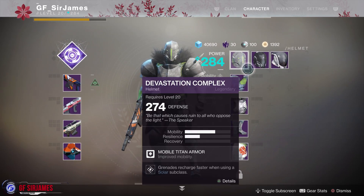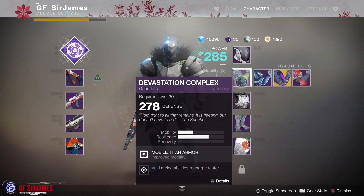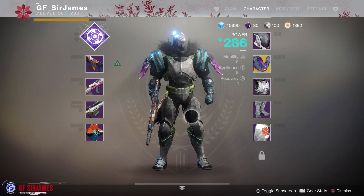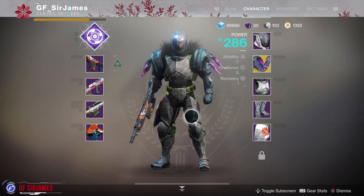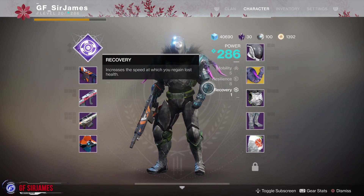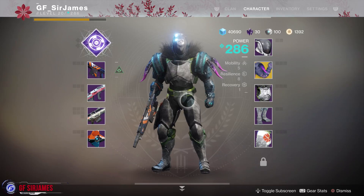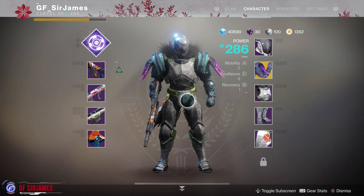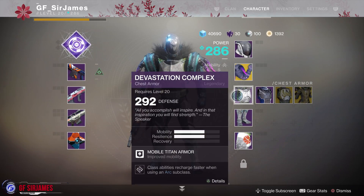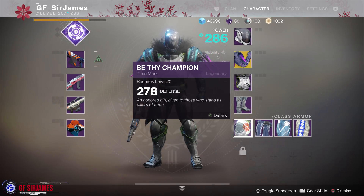So there you have it as far as the Devastation Complex goes. To show you how I have mine set up — if I go back to my current helmets and gauntlets, it gives it that spider look, especially with the fur up towards the neck and then of course the weird horns that stick out onto the side, with the proper shader as well.